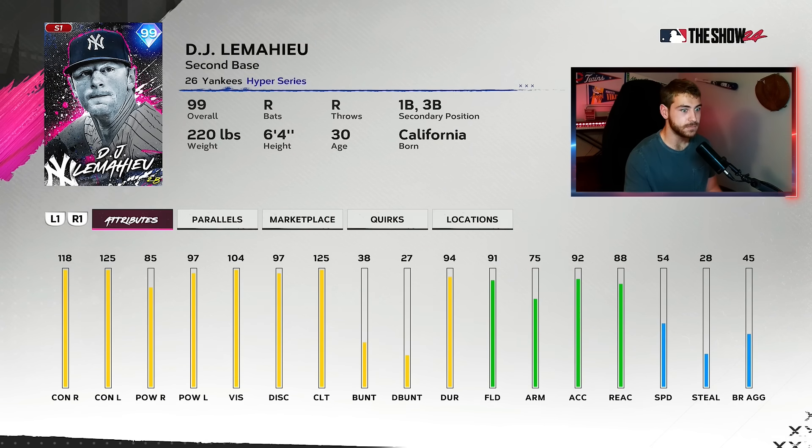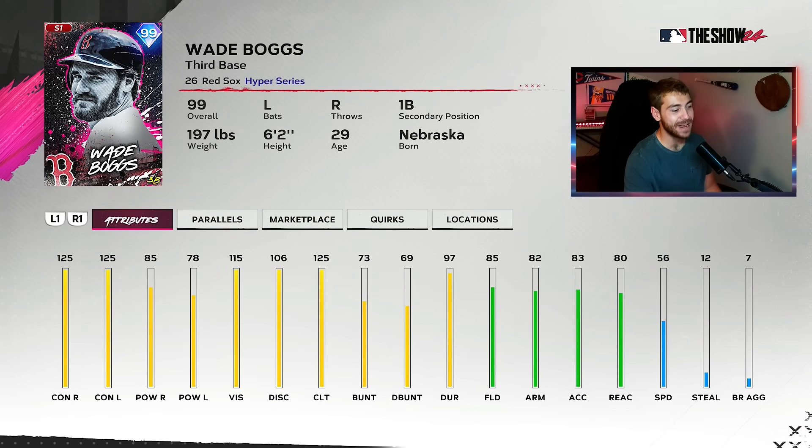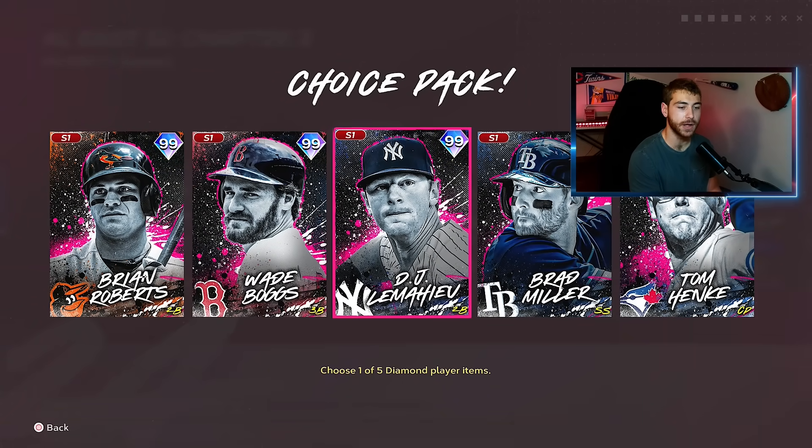DJ LeMahew — this is the number four card with diamond defense, max contact, max clutch, 97 power left, and 100 vision. Tells you how good this division is. He's really good; I don't love his swing but that's just because I don't like right-handers. Great swing for Wade Boggs right here — again, max contact, pretty much max vision and clutch as well, good enough power. He'll hit some homers but definitely line a few out. All five cards are great. You really can't go wrong here.